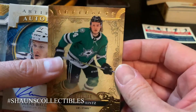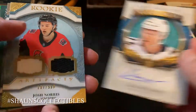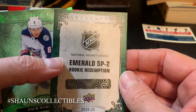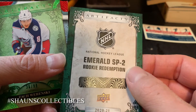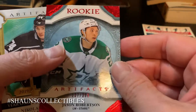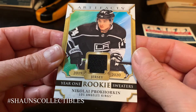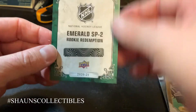Let's do a quick recap. A gold parallel of Roope Hintz serial numbered out of 299. Lucas Wallmark Autofax autograph. Dual jersey of Josh Norris serial numbered out of 599. Regular rookie card of Josh Norris serial numbered out of 999. What I'm pretty sure will be the hit of the box — an Emerald SP2 rookie redemption, so it's not just a short print but an Emerald parallel. A green parallel of Zach Wierenski serial numbered out of 99. A Jason Robertson rookie red parallel serial numbered out of 399. And the third hit, a jersey card of Nikolai Prokorkin.